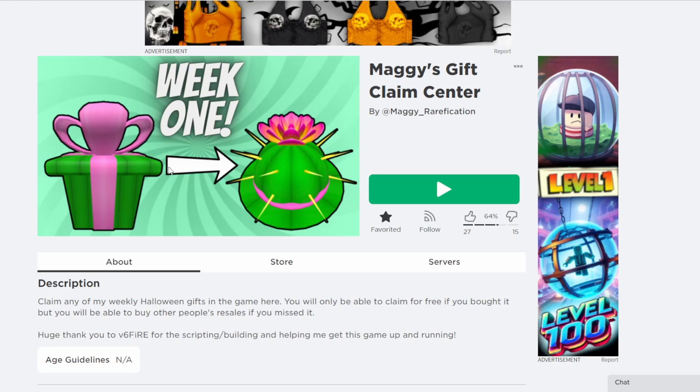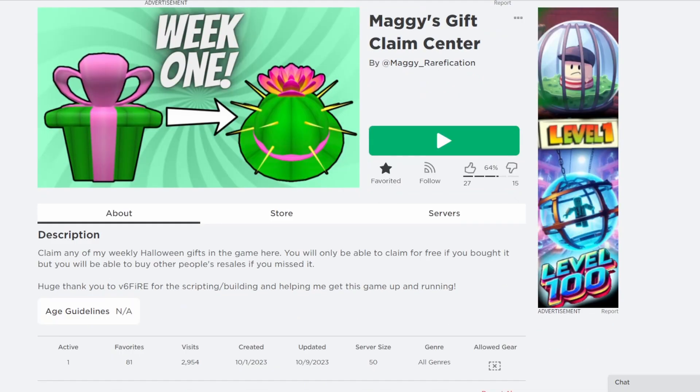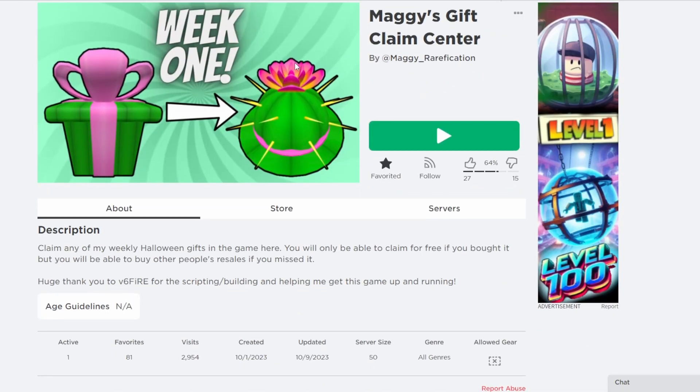Last week's gift already opened. I did make a video on the gifts and it opened into the Cactus Bowler, so if you didn't get the gift, you can claim it here. The game will always be open to claim, so if you don't have time right now, you can always join it later on and still get it.